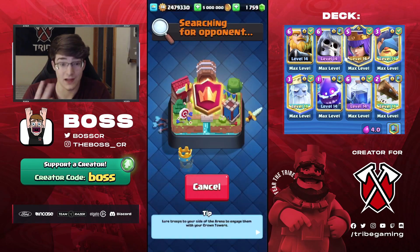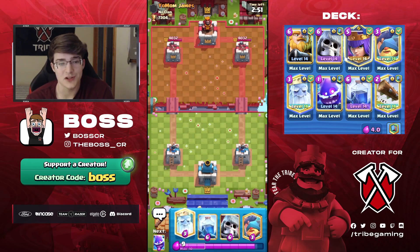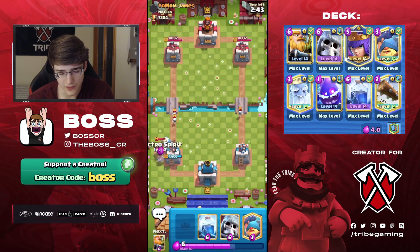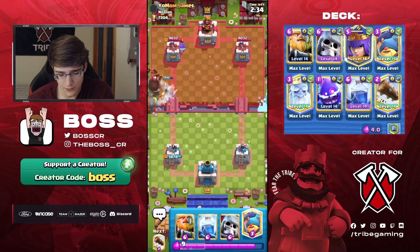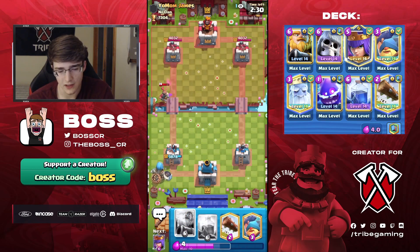Let's head into the second game — we're against 'Yo Mom James,' interesting name. Starting hand: Ghost, Fisherman, Giant Skeleton. He goes for a Miner, so I'm just going to play Ghost and also Electro Spirit to kill the skeletons.